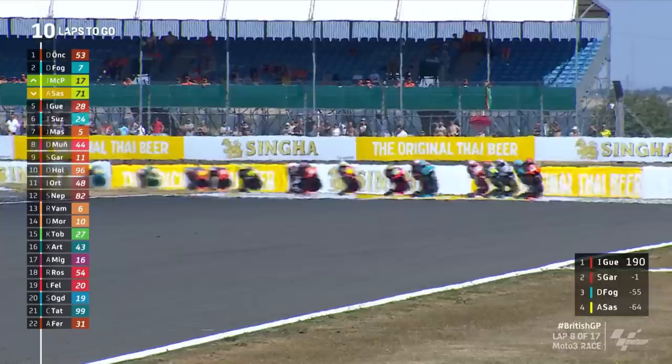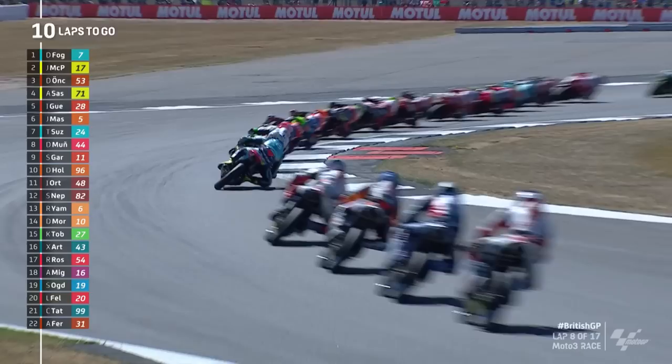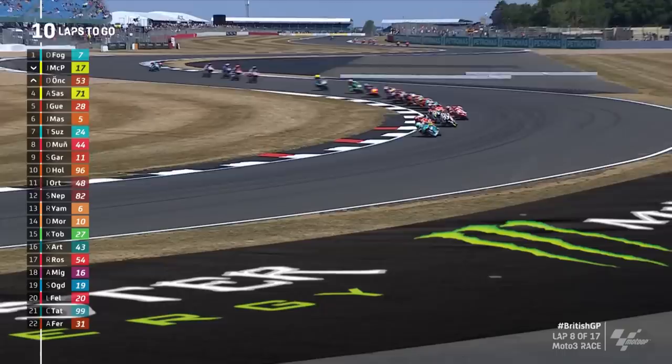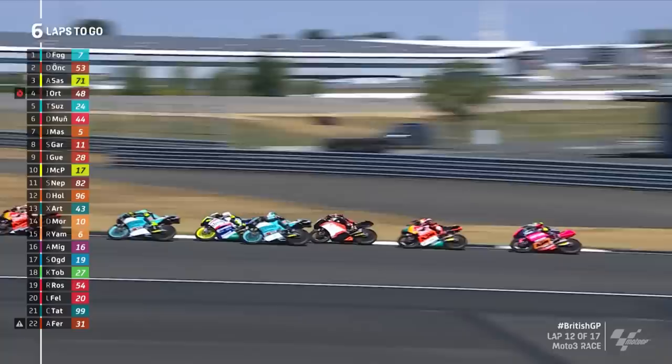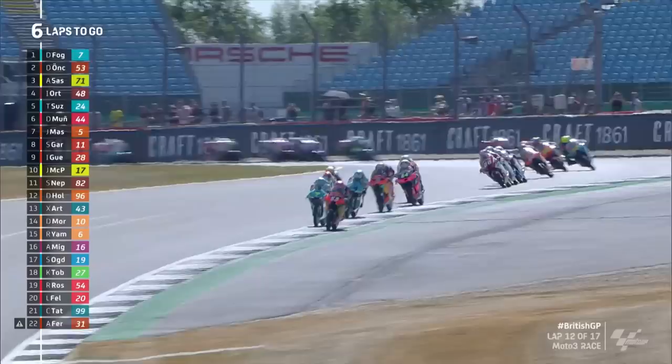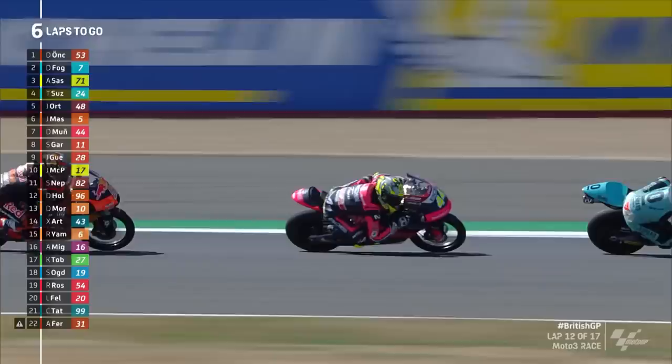In amongst all this mayhem, there is a World Championship lead on the line here. As you can see, bottom right of your screen, as it stands Guevara leads it. Foggia with the bravery this time as Denis Onju gets swamped into Maggots — he had McPhee on his right, Foggia on his left, and now they're both up ahead of him. Anjou has been dragged towards the leading group by Onju, who really has lit this race up again and now leads it, so for the first time in a number of laps Denis Foggia loses the lead. Garcia still hanging at the back of it — is he on his limit just to be in this group, or is he holding his powder dry for a latter stage in this race?